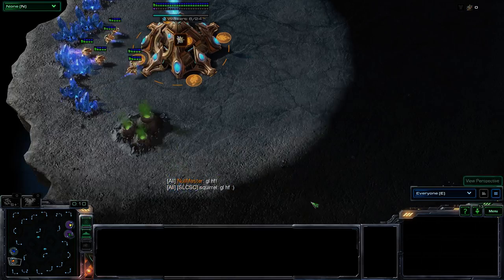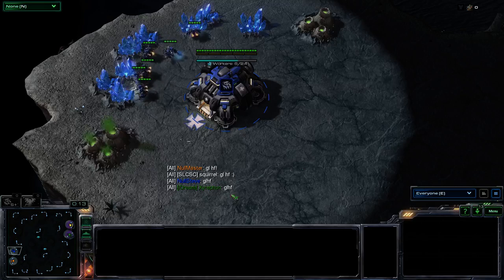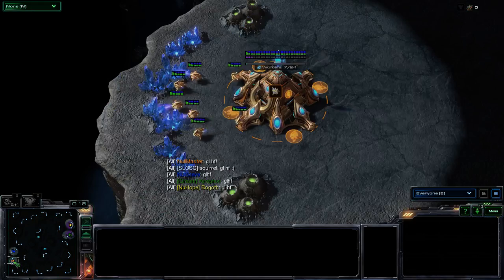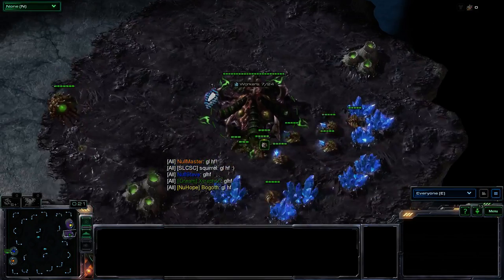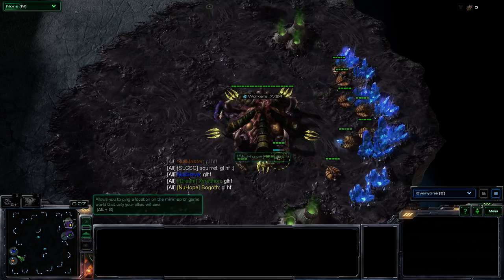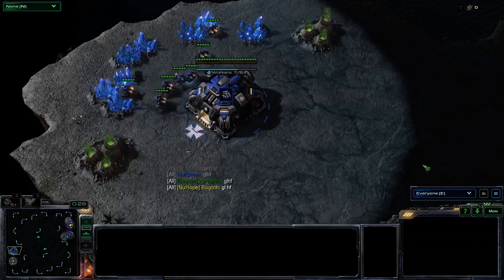They have the exact same layout that they did before. You've got Terran and Protoss up and down on the left side, and then Bogov is in the front of the cliffs.